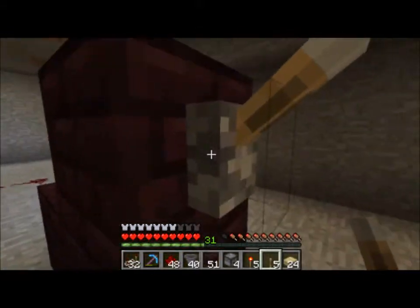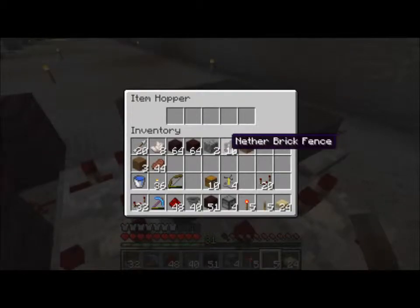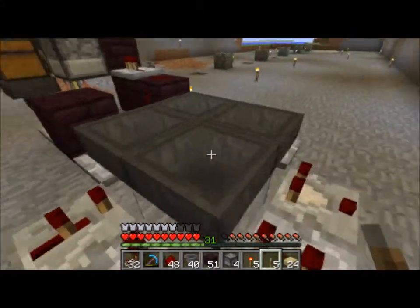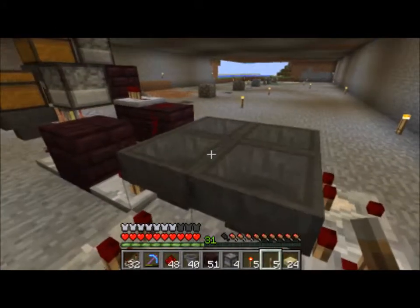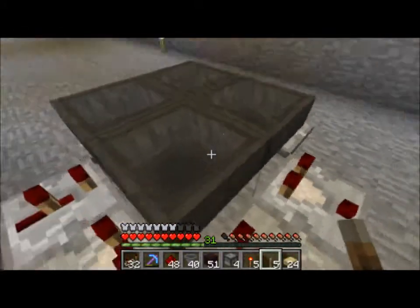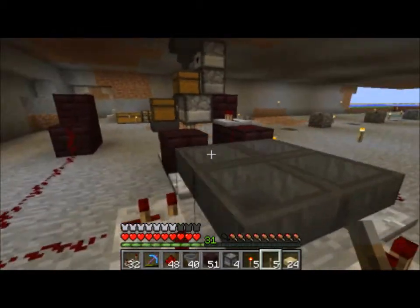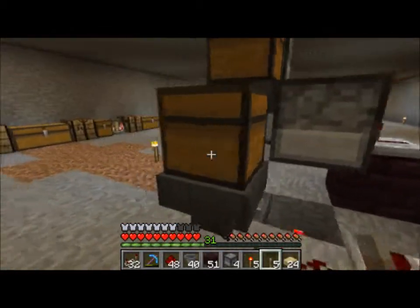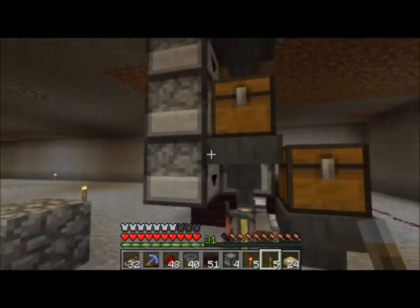You keep this off and then you put two stacks of cobble — or whatever you want, it has to be 64 — in here. What it'll do is pass it around going through here, and it's just enough time for an entire potion set of four to go ahead and complete and cycle.